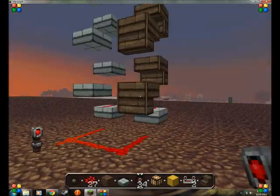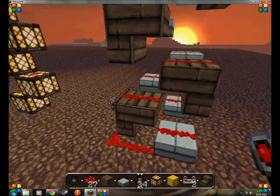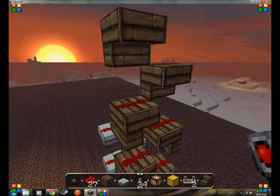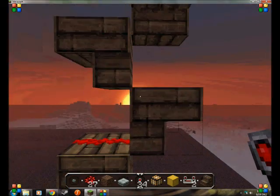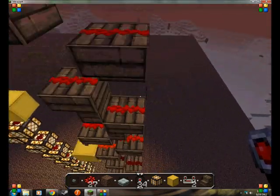Another thing you can do is use stairs. Again, they have to be upside down — you can't put redstone on right-side-up stairs. I have tried this in every direction, and the weird thing is you can even do it this way where it looks like it would probably cut off the signal, and it still carries the signal up.